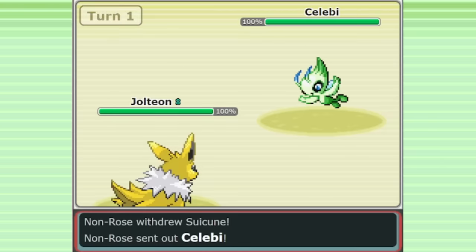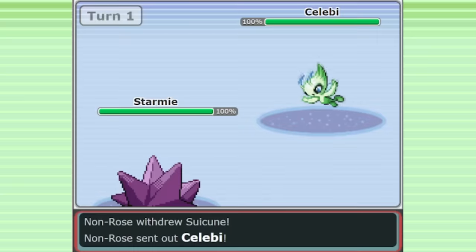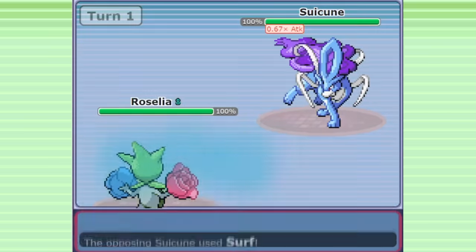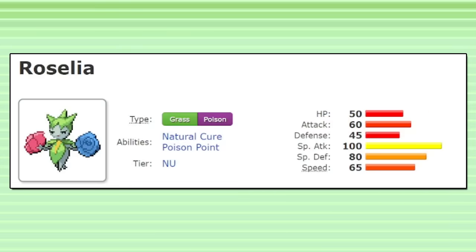Grass is a pretty useful defensive type in Gen 3 that can really help to round out teams. Celebi is a very popular Pokemon because of how much it improves your matchup against Electric and Water types. Helping out against threats like Zapdos and Suicune, and also being able to create Spikes, is fantastic role compression. Roselia has more to offer than just that though.